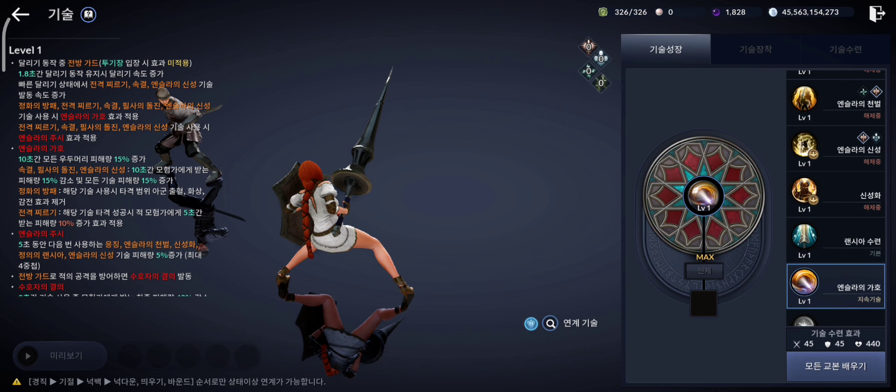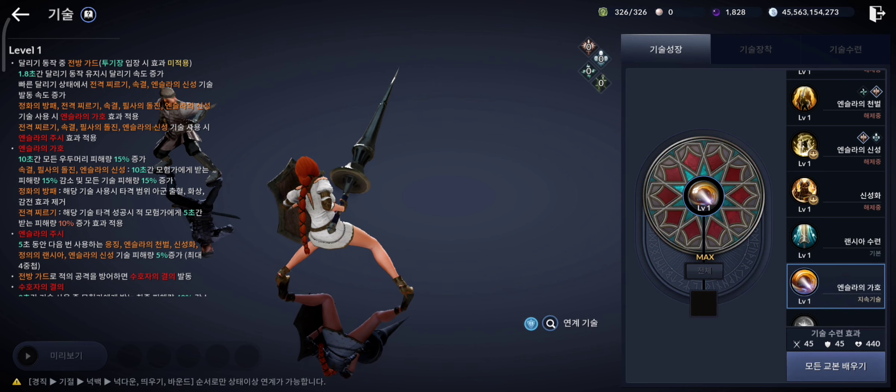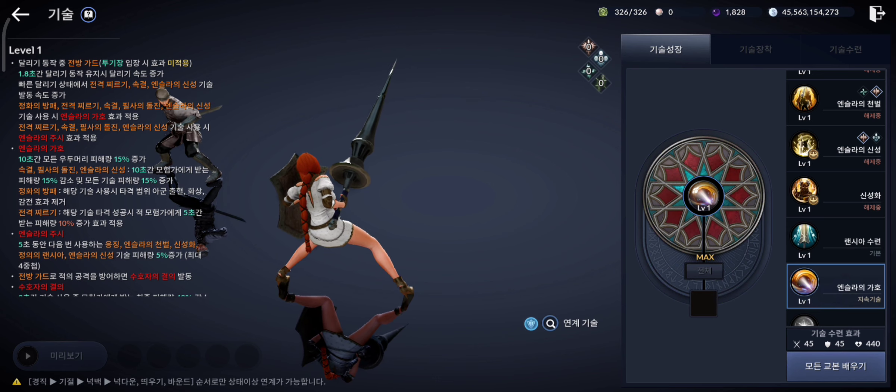A new effect called Guardian's Resolution has been added to the passive scales for Nova, Guardian, Lancer, and Gladiator classes. When you use scales with forward guard for these classes, you receive a 40% reduction in final damage received from other players. This effect lasts for 2 seconds while using the scale, has a cooldown of 4 seconds, and does not apply in arena.